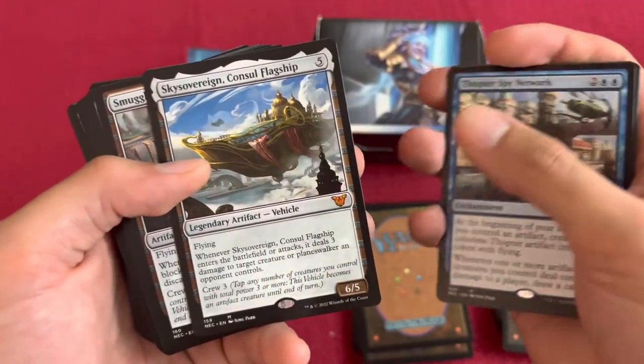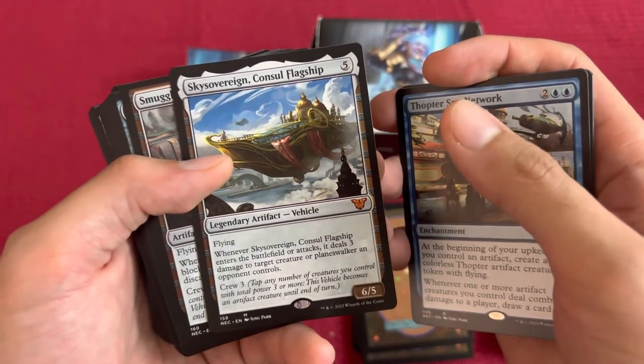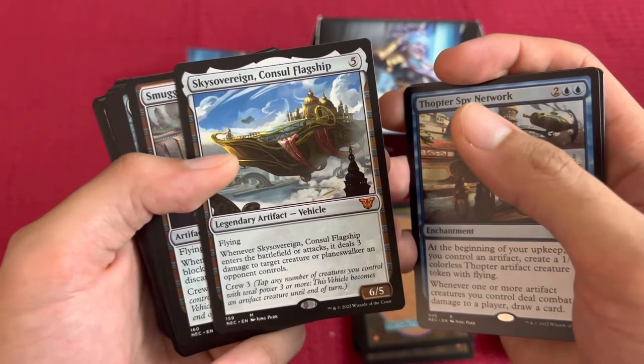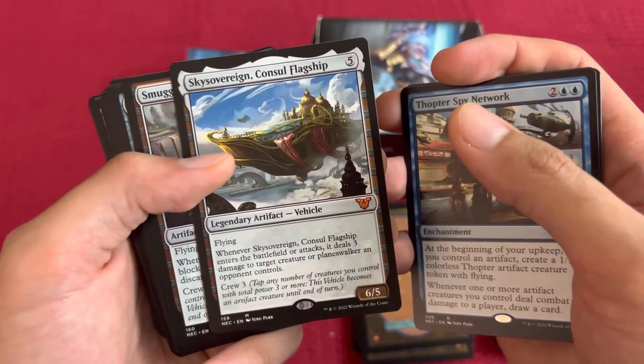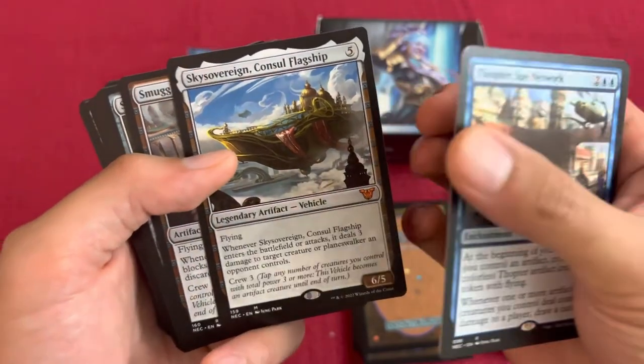And here's one of the other high-priced cards. Sky Sovereign Consul Flagship for 5. Flying. Whenever Sky Sovereign Consul Flagship enters the battlefield or attacks, it deals 3 damage to target creature or planeswalker an opponent controls. Crew 3. It's a 6/5.